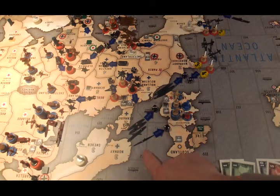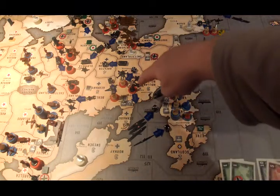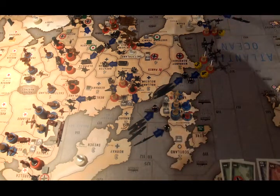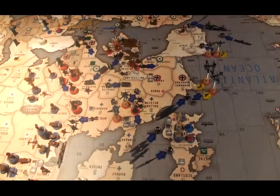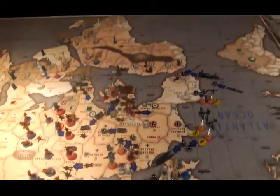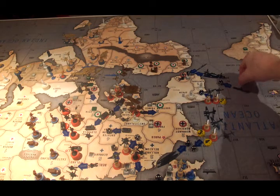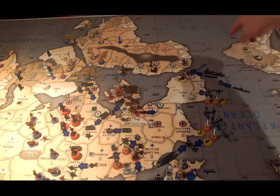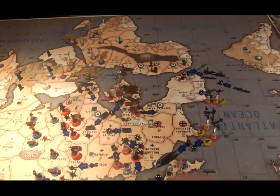Now non-combat moves. The submarine from C-Zone 112 is going to go into C-Zone 109 and do some convoying. Two infantry, one artillery, and one anti-aircraft artillery are going to load onto two transports. Along with a destroyer, those two transports are going to go to C-Zone 91 and drop off in Gibraltar. The battleship and cruiser in C-Zone 110 are going to move to C-Zone 92. The two submarines from C-Zone 90 and the carrier from C-Zone 91 will be in C-Zone 92 as well. The transport is going to sit in C-Zone 91 with the destroyer and the other two transports.